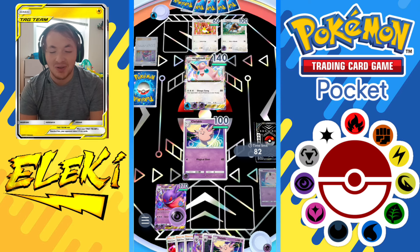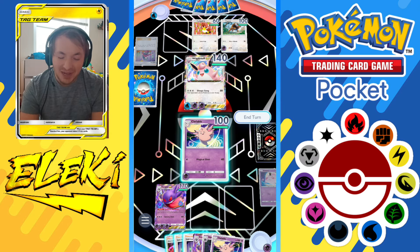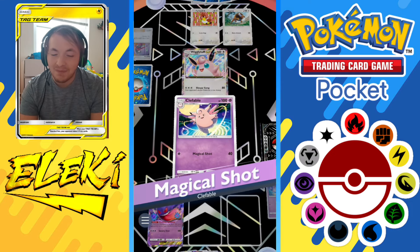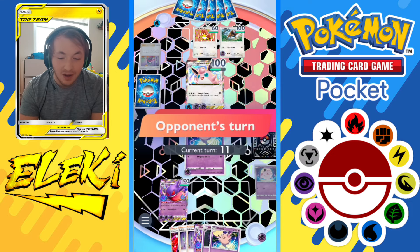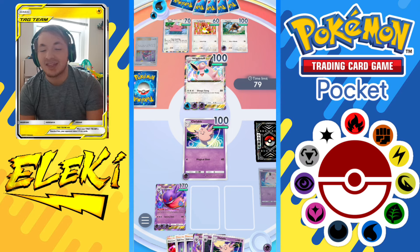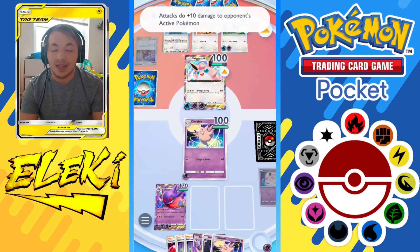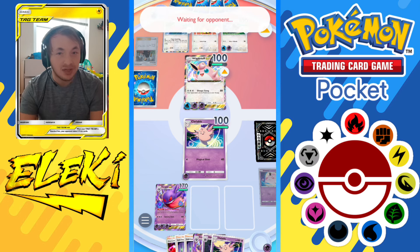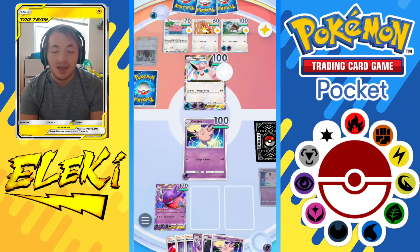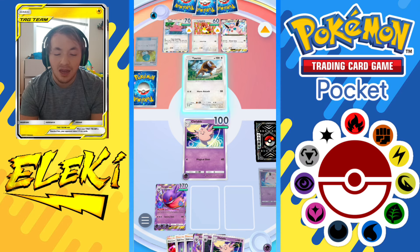I feel very good about my positioning. We get Clefable right after Clefairy goes down - we Magical Shot it for 40. Now the Wigglytuff is at 100 HP, Tauros is at 100 HP, Farfetch'd is at 60 HP, and there's a Ditto in the back at 70 HP. I have a lot more win conditions than this guy - he basically just needs to hope I'm caught sleeping twice to take out my Gengar.